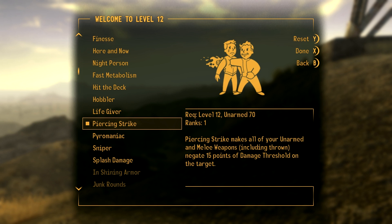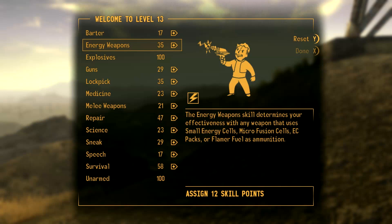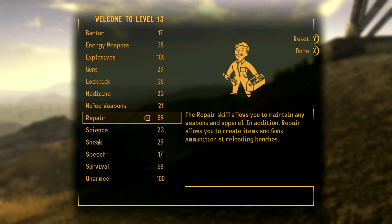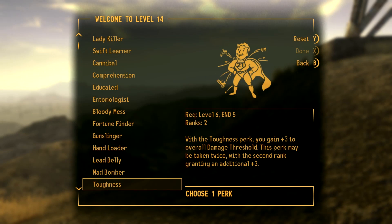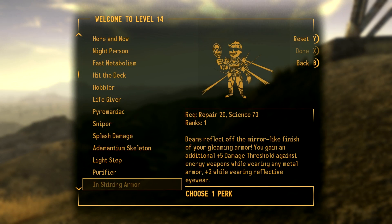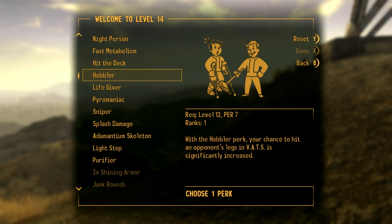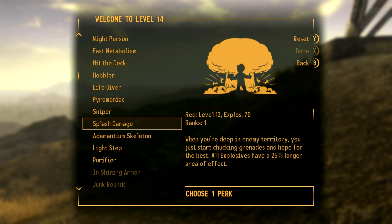Pretty much all essential perks so far. That negated 15 damage threshold is really, really powerful. We'll get repair up — continue getting that good old repair up. Now there are choices here. We could do Purifier of the Wasteland — 50% more damage. But what I'll do first is focus on what we've marked as essentials first. We've got Hit the Deck and we've got Splash Damage, so what I might do is Splash Damage.